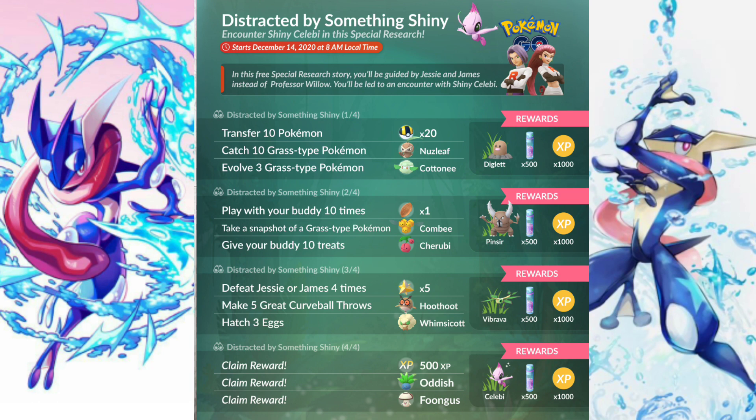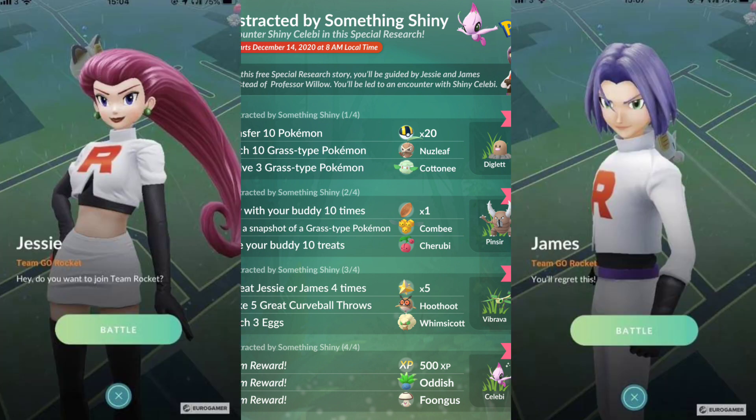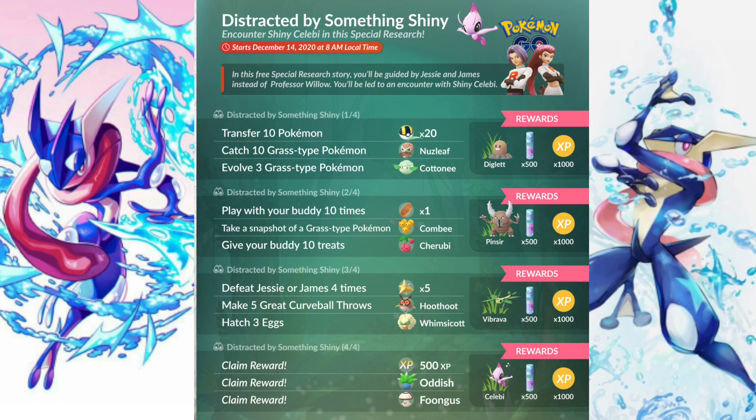Moving on to Part 3 of the research: defeat Jesse or James four times, which gives you five Max Revives. You need to be a bit patient with these tasks because defeating Jesse or James four times depends on when you get your Meowth balloon. When you get a Meowth balloon you can battle Team Rocket Jesse or James. One Meowth balloon gives you one encounter with Jesse and one with James — that's two encounters per balloon. Two Meowth balloons gives you four encounters total.